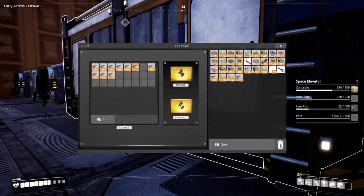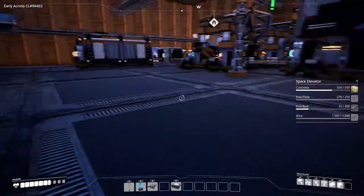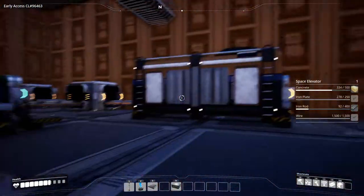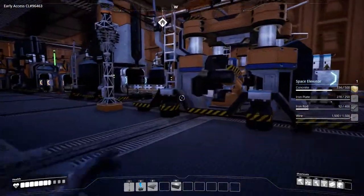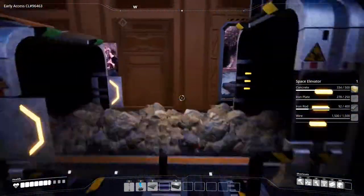We have plenty of iron plates in store. In the future we're going to put an extra line here and move the resources up one floor. Now we need 500 rods and I'm kind of full, so I'm going to dump some stuff at our hub.